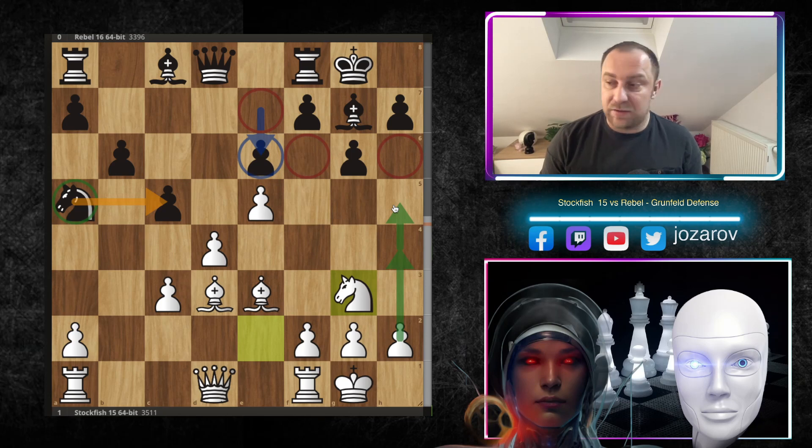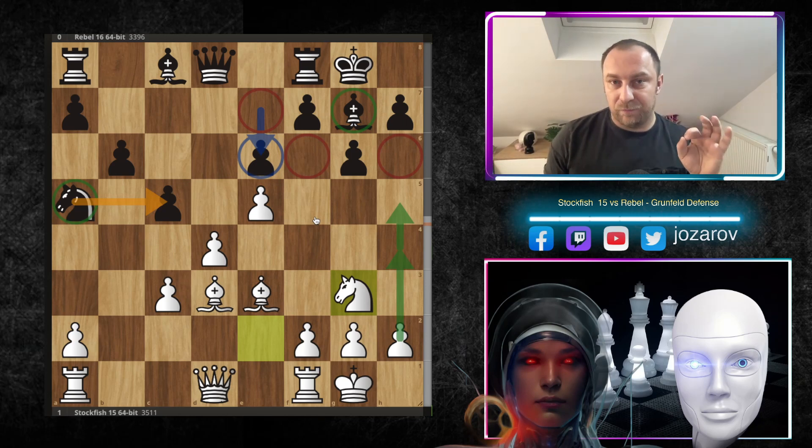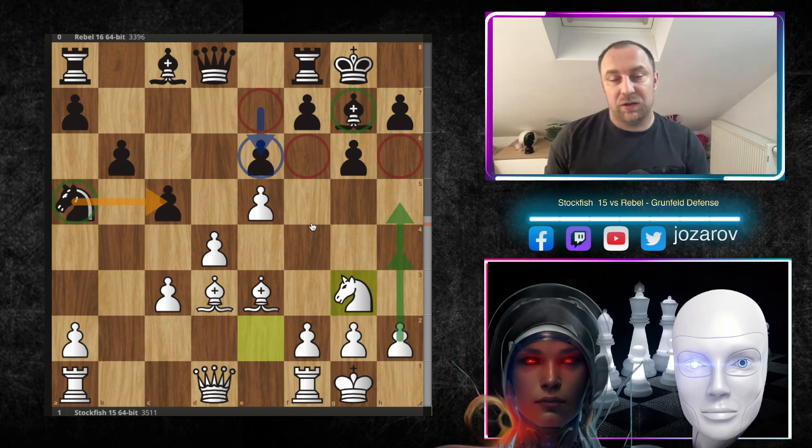What we can notice is that Black has only the bishop as a defender in front of the King, and there are several problems on dark squares, although Black still has the dark-square bishop. It's not easy to defend this position — there are many weaknesses. Very importantly, the Knight is far away from the action on a5, and will need 2, 3, maybe even 4 moves to get back into the game.